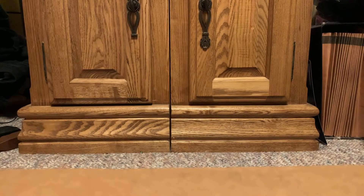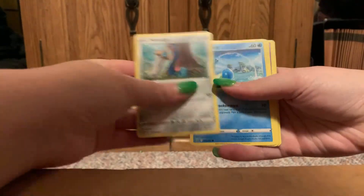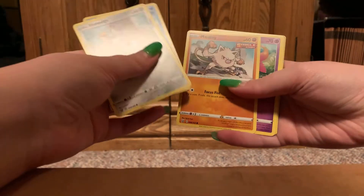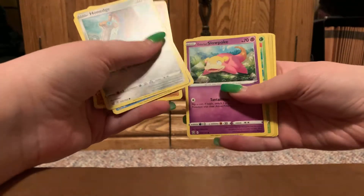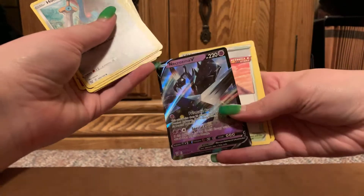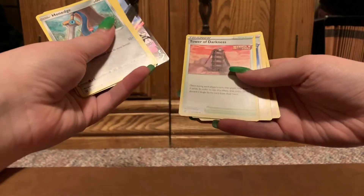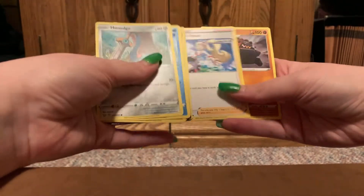Fourth pack. Another fighting energy. Hawn Edge. Horsey. Single Strike Mankey. Galarian Slowpoke — love him. Fomantis. Reverse Scatterbug. And Necrozma V — I like this art. Tower of Darkness. Karina's Focus. And Karkul. So we got one Pokemon V.